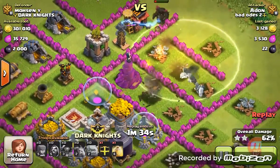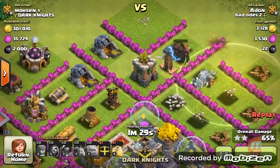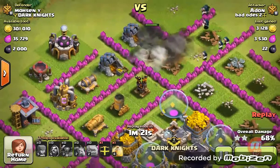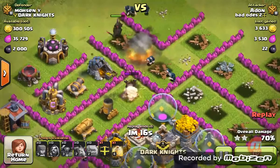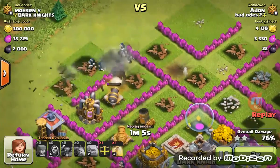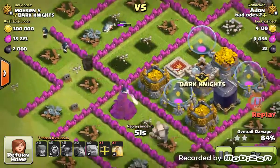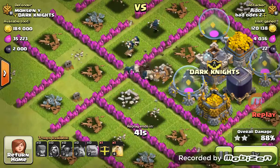I also use three healing spells for this attack strategy. When I go to my army camp you can see the exact composition I use. Giant Bombs have no effect on the Peckers. Peckers aren't affected by Spring Traps either — you'll see a Spring Trap go off there. Golems aren't affected either, but when Golems explode and split into two smaller ones, those smaller ones are affected by Spring Traps.